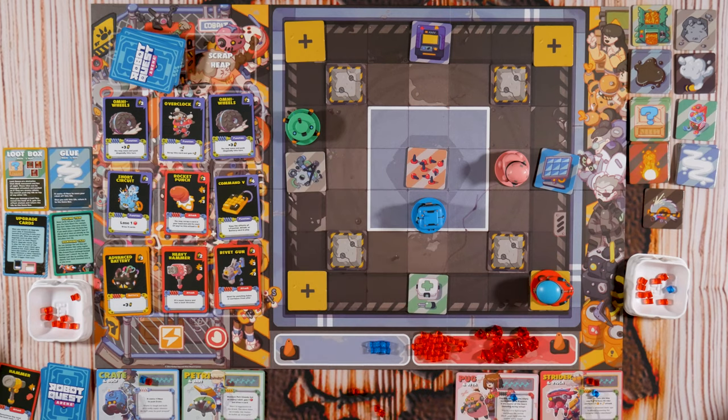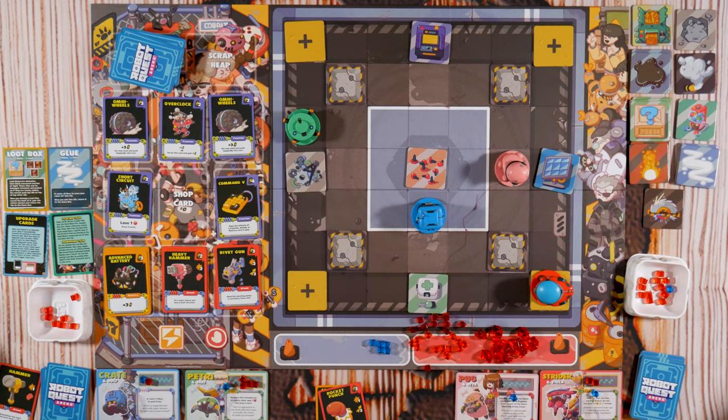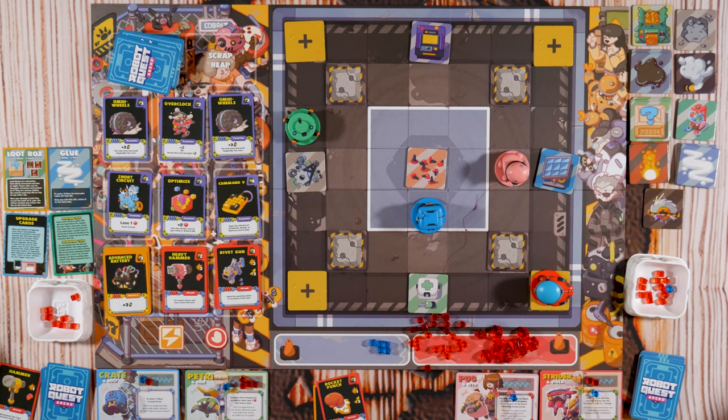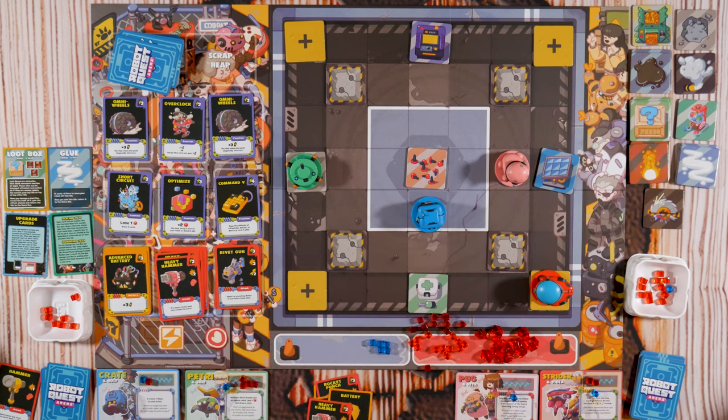I need to bring back his life. Also you need to take your health — you're right, I'm not your keeper. One, two. One, two, three, four, five. Advanced Battery — I'm gonna buy Rocket Punch. Then spend one to move here. At the start of my turn if I'm on the scrap heap I can scrap a card. Then I'll use two to buy Heavy Hammer, and Jump Jets one, two.